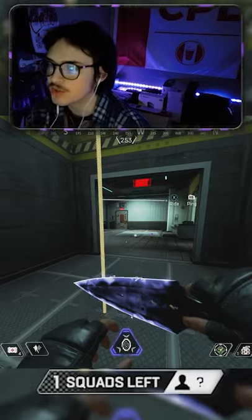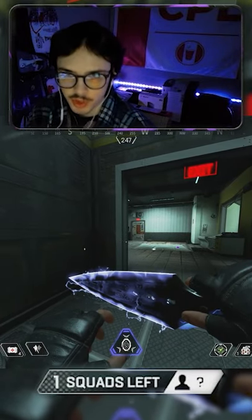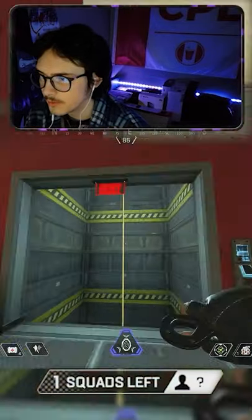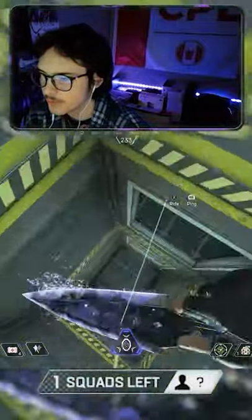This is the actual input for a super jump. It doesn't matter what platform you're on — the input is going to be interact, jump, jump, interact, and then double jump as fast as you can. It's a super fast mechanic, so on controller what it looks like for me is X, A, A, and it just launches you straight up.